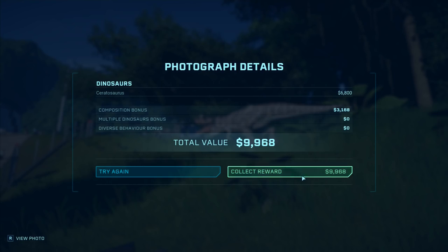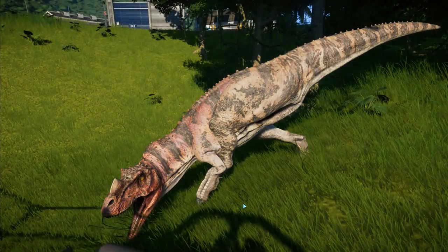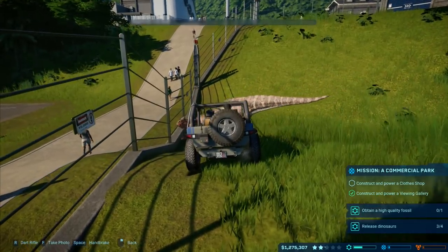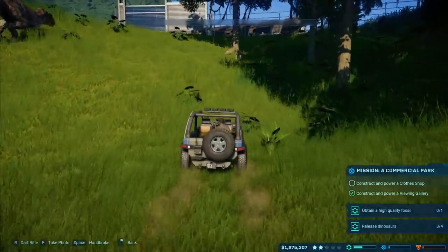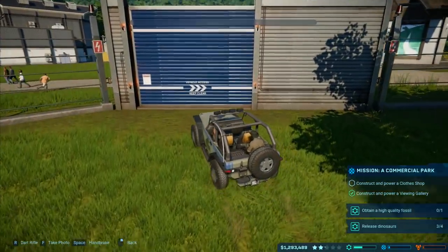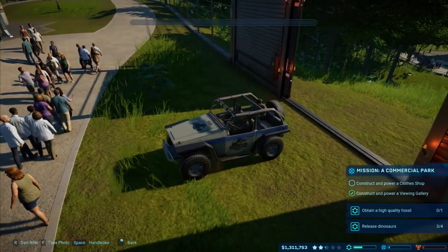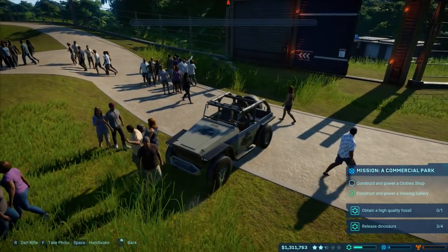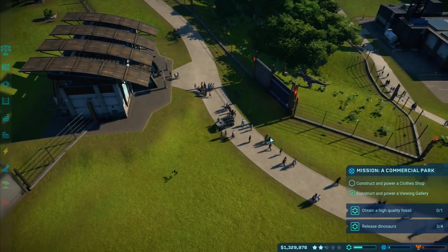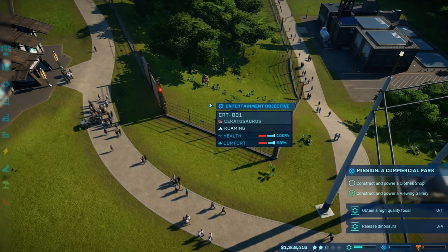Come here - Ceratosaurus, composition bonus, nine grand there we go! Look at that! Species repetition - I'll collect that reward anyway. Look at him, he's not happy at the moment. I need to get out of here. Vehicle access - keep clear. Is he going to try and escape? Why have I got people screaming? Look at them raising their hands at the jeep - they're like, hey, I'm walking here!